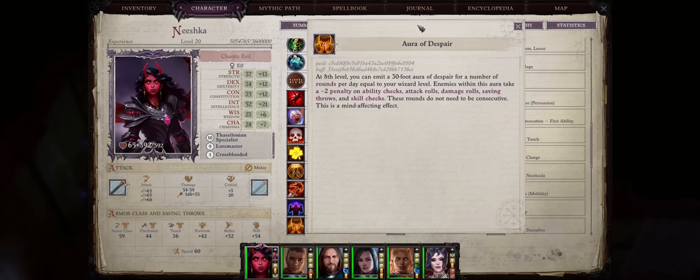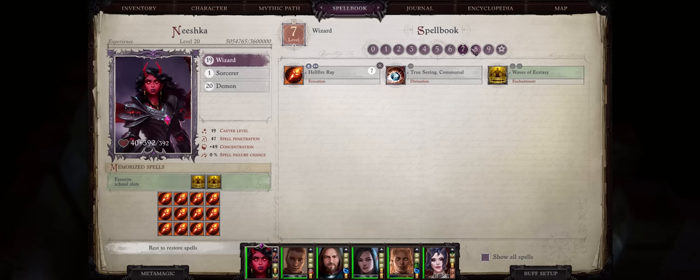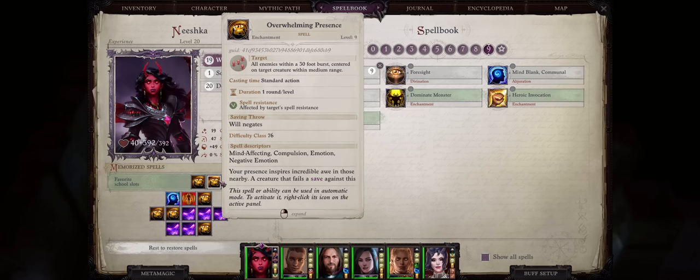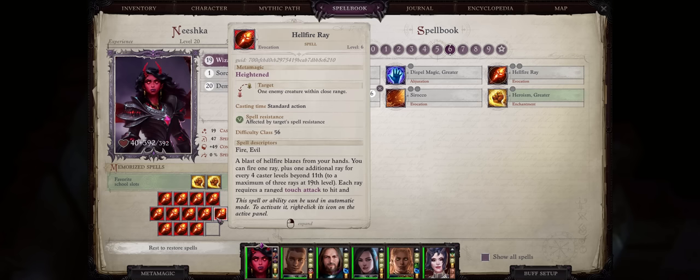We'll be able to specialize into Enchantment as our specialist school, which is even called Lust for a Thessalonian Specialist — quite fitting for a succubus character. Plus we'll still be able to get quite high bonuses to DC to make up for the lack of sorcerer bloodlines, and even a special aura that will reduce the saving throws of enemies without any resistance. As a Thessalonian Specialist into Enchantment you'll have two extra spell slots for every spell level that can only be slotted with enchantment spells — a win-win since we always want enchantment spells. This also gives you more versatility because you can use the other normal spell slots for damage spells and so on.